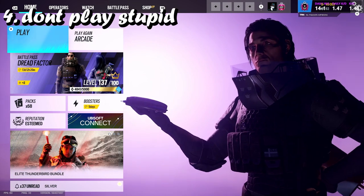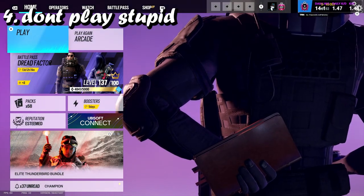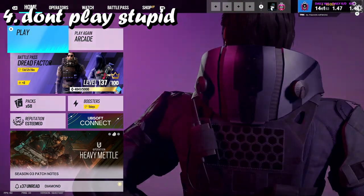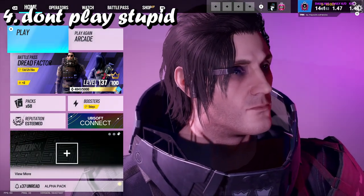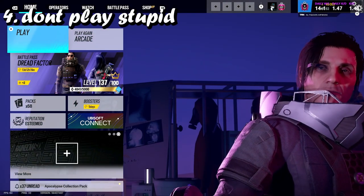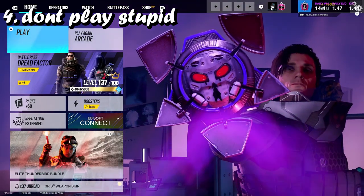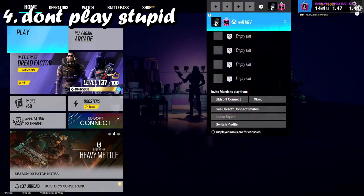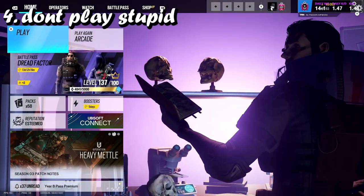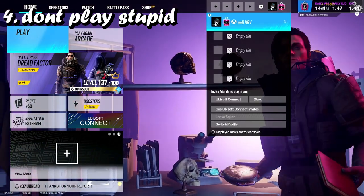Number four on the list is don't play stupid. So many times I've seen people swing when they don't need to be swinging. For example, you're an attacker and you have planted the bomb — you don't need to be swinging at the enemy. You've planted the bomb, all you need to do is hold and protect the defuser. If the defender kills you, he still has to defuse. So play smart. KD at the end of the day doesn't always matter to a certain degree.